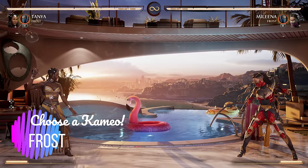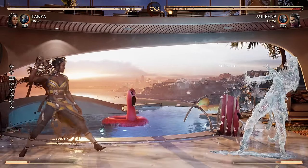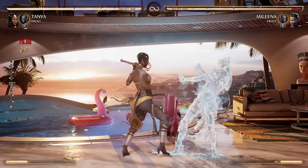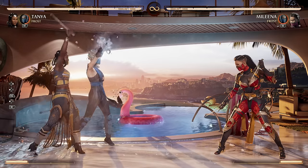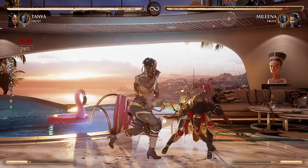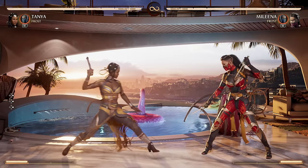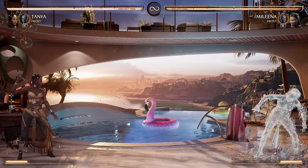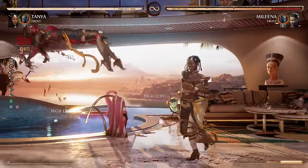Frost gives everyone universal freezing tools. She can create an ice ball, letting everyone be Sub-Zero for a day. Interestingly, you can throw the opponent into the ice ball — while they're in the throw animation they can't block, so the freeze connects, and you can dash forward and continue a combo. If they block the ice ball, just throw them and get the freeze anyway. She also has a full-screen low freeze — a proper freeze state letting you get all sorts of combos going.